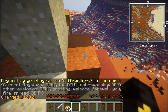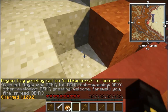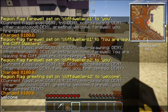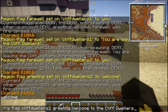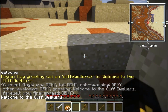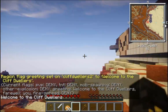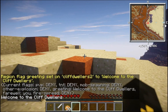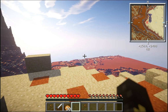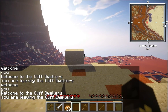Let me show you that this is indeed working. I'll move out — hopefully without falling off the cliff — and move back in. Welcome to the cliff dwellers. Now I have this wide area, including my airship, which is my own private area. If I move from cliff dwellers 2 to cliff dwellers 1, I get the greetings and farewells.